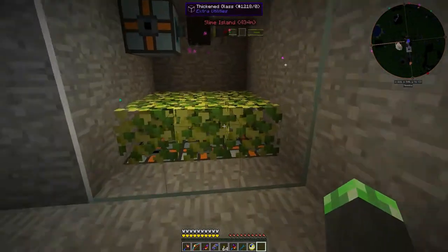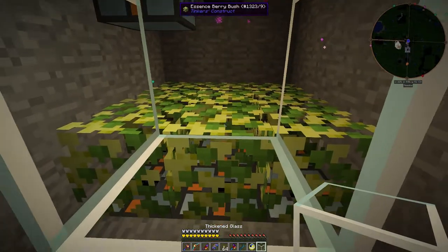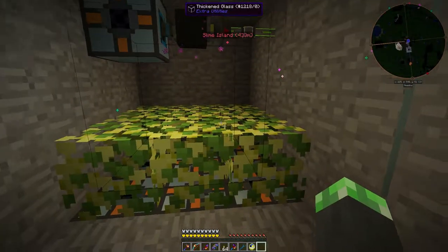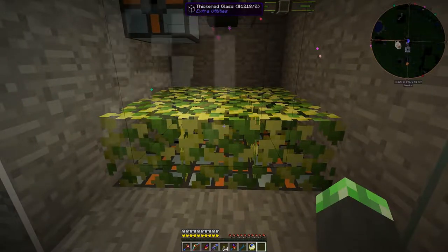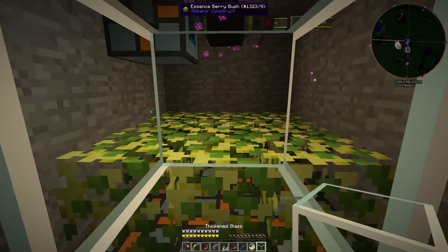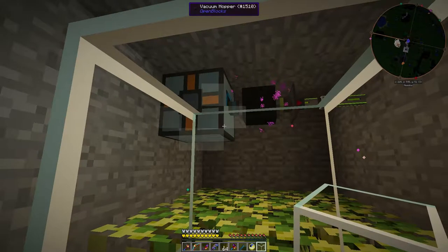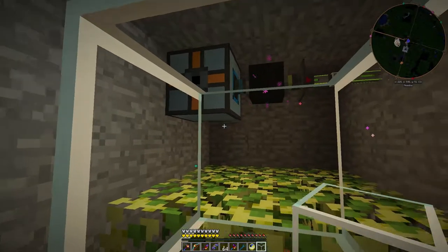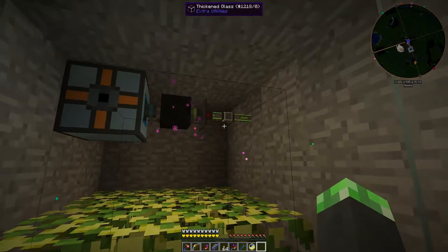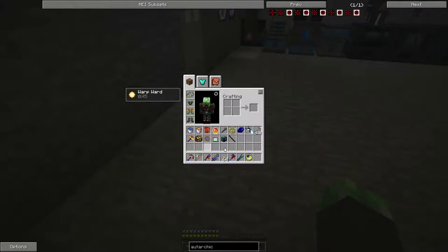I also added this little experience farm here with experience essence berry bushes, which is amazing. So the way this works — I have nine essence berry bushes in there with nine autonomous activators continuously right-clicking them. The autonomous activators require power, specifically Redstone Flux. So once the essence berries are plucked off the essence berry bushes, they go into the vacuum hopper, get dropped into this autonomous activator, which eats the essence berry bushes, and then the experience flows back into the vacuum hopper, gets drawn through the pressurized fluid conduit, and gets drawn into the experience obelisk.